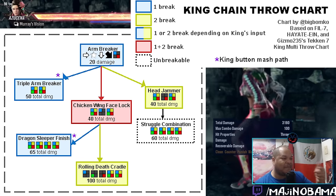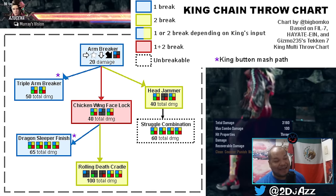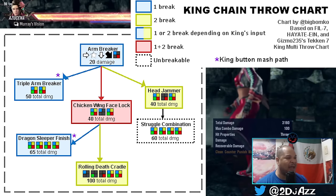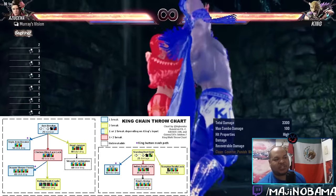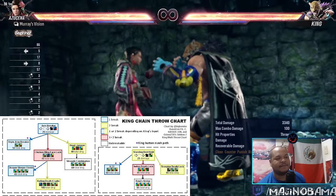As you play better players, you'll realize that depending on the mind game you're engaged in, the King player might say 'you can have the one-plus-two, I'm going for the two — I'll take my guaranteed damage.' Then you'll start mashing two to counter that, and they'll switch to going for the RDC or the head jammer. It becomes a mind game of adjusted rock-paper-scissors. But first you have to pass the first grade — stop the throws and be aware of where you can break them. Just pick a route and mash that consistently.